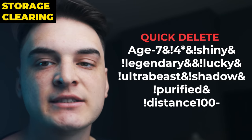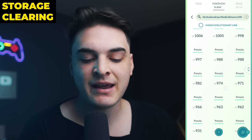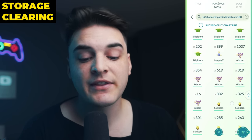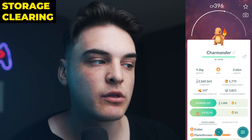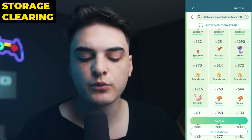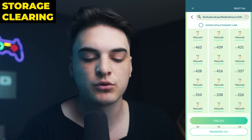So with all those search threads, you should be able to quickly identify what meta-relevant Pokemon are in your storage and which ones to keep. But that comes to the point of how do we actually clear storage? Here comes the auto search thread. This auto search thread will show you all the Pokemon you could potentially transfer, and we have two versions. The first version I call the 'quick delete' — it shows you all the Pokemon you caught in the last seven days that you probably don't have much use for that you could potentially transfer. It'll show you all the Pokemon in the last seven days that are not shiny, shadows, purified, legendary — all those things — that you could potentially transfer.